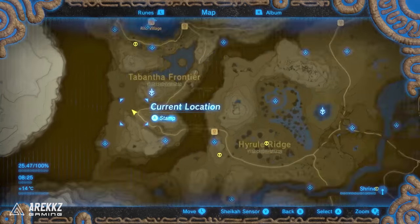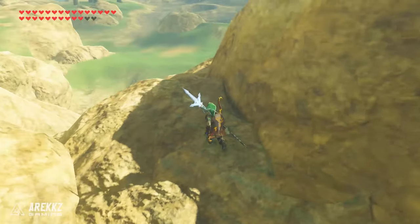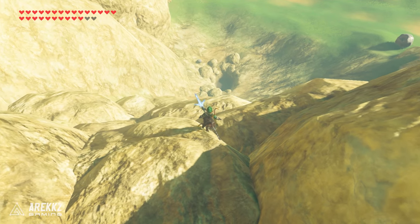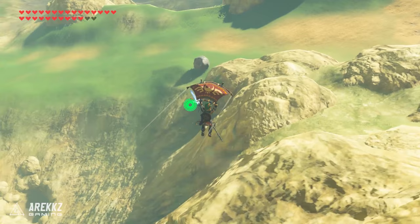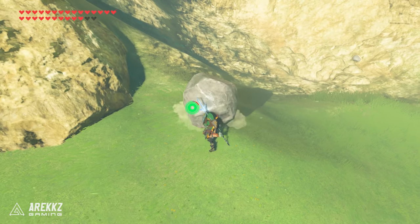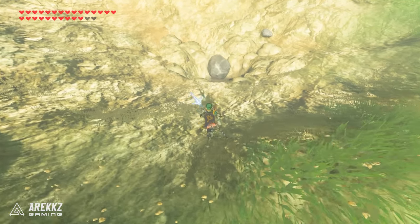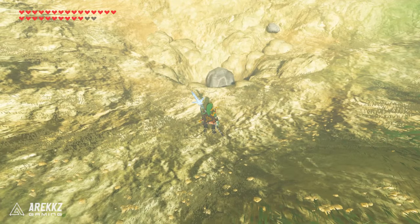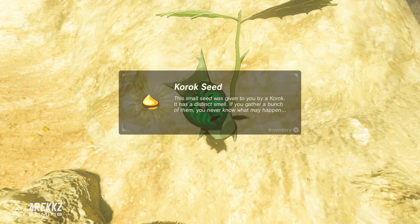However, before you leave this area there is another one extremely close by, just a little bit northwest of where we just were. Go down the cliff and you'll see a big crater in the floor; over on the right hand side is a conveniently placed boulder. What you need to do is roll the boulder into the circle — be careful when pushing it because it's on a hill and you don't want it to roll the wrong way. If that happens, just load out of the area and load back in and it'll be there. Roll it in and that will cause your Korok to spawn.